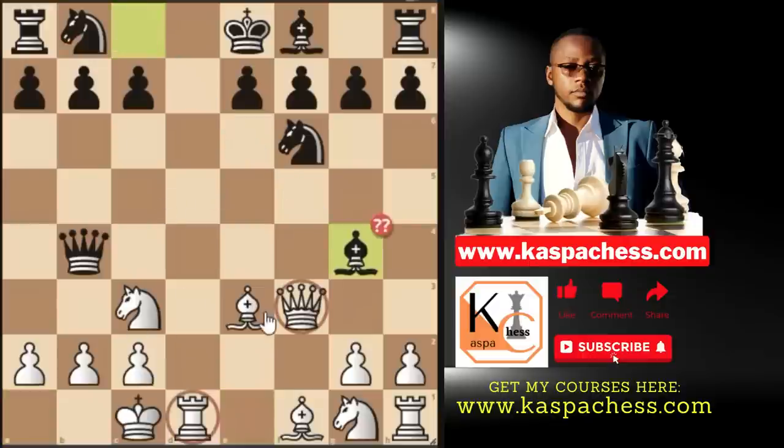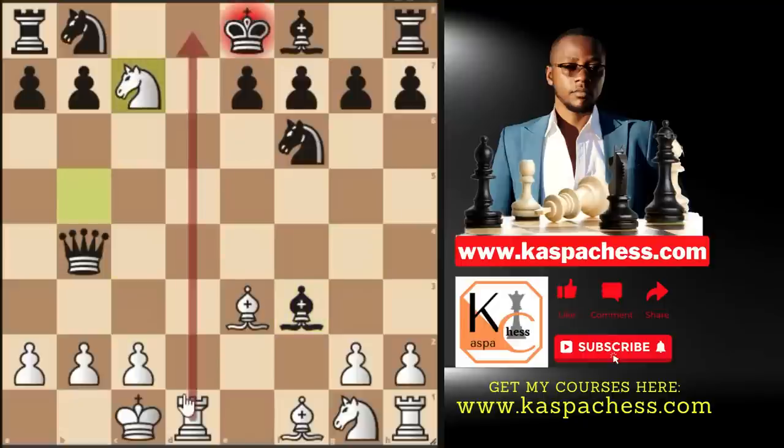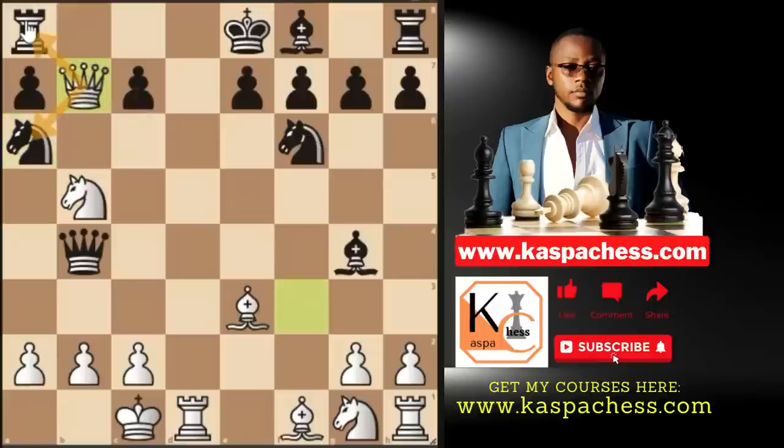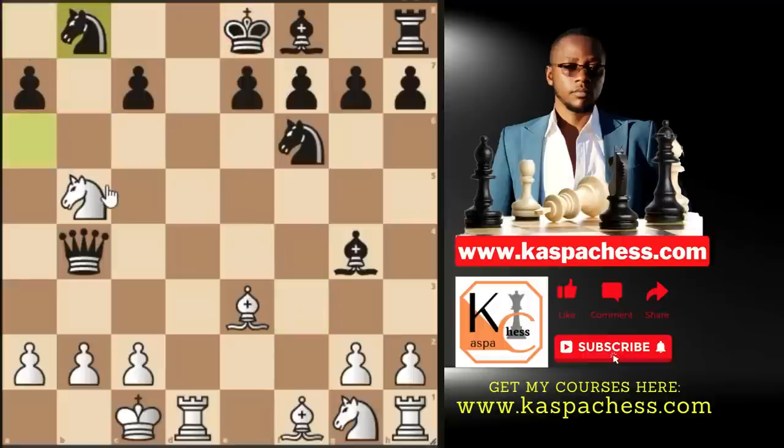Let them play Bg4 thinking they are pinning our queen to our rook, but we just forget about this threat completely and play knight b5. The idea is that if they take our queen, it is checkmate in one because this rook is controlling the whole d file. So black is not going to take your queen after you play knight b5, in an effort to mate on c7. You're going to see them playing knight a6 to stop knight takes on c7. So you simply capture the pawn on b7, attacking the rook and the knight.